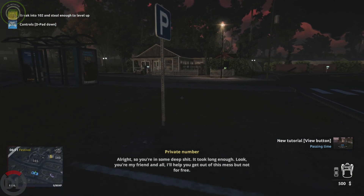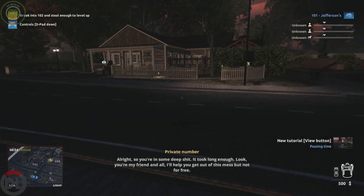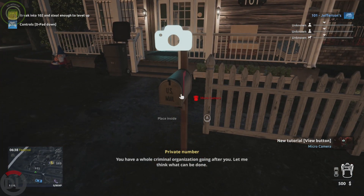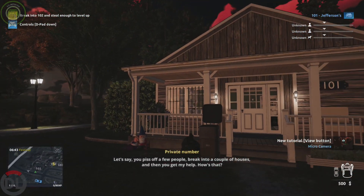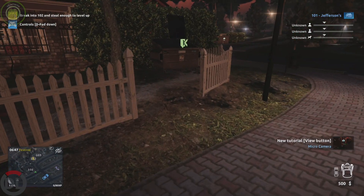Alright, so you're in some deep shit. It took long enough. Look, you're my friend and all — I'll help you get out of this mess, but not for free. You have a whole criminal organization going after you. Let me think what can be done. Let's say you piss off a few people, break into a couple of houses, and then you get my help. How's that? For starters, I'd go to 102 and steal some shit from there — it should be empty. Use your crowbar to get inside.